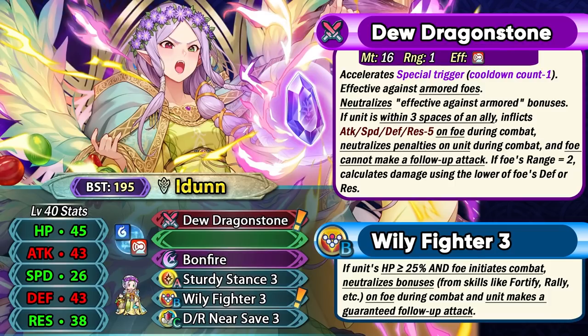She has got incredibly good mixed bulk and can work both as a near save unit and as a far save unit. If you have resources available and don't really have a lot of really good far save armors, then it is worth investing into her as a far save armor unit, since a lot of the annoying threats in this game are ranged threats. And even if you have invested far save armors like Brave Hector or Ascended Fjorm, Idun is just a nice option for Summoner Duels S or different seasons of Aether Raids.